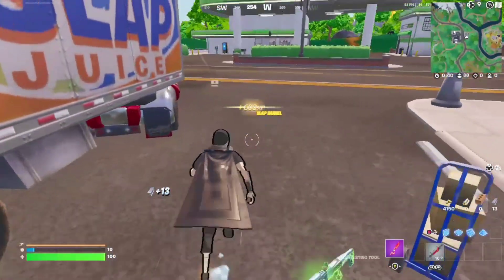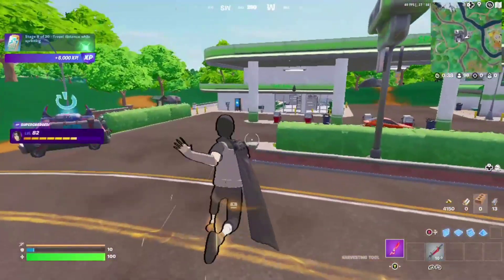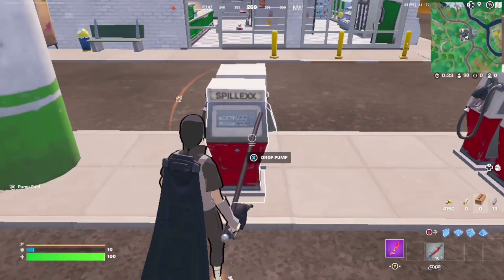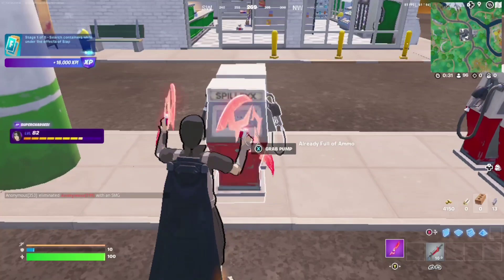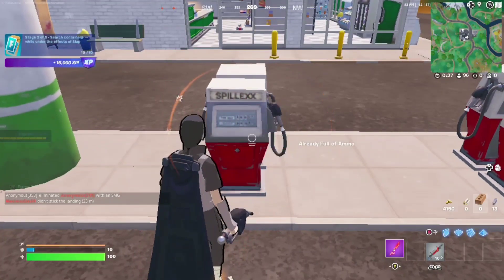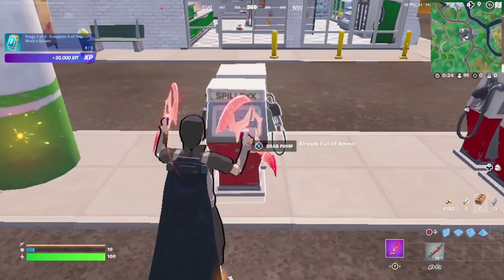After this, just run away through the petrol pump, come here, and start pressing to grab the pump, then release it. Easy, simple as that. Just do that continuously and you will get a lot of XP.